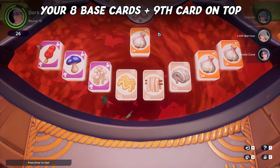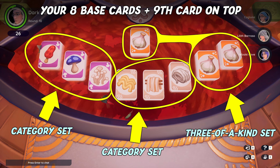Whoever is the first to collect three of either sets will win, and the game will automatically end. This could be three of a kind sets, or three category sets, or any combination of the two.